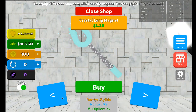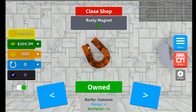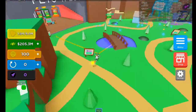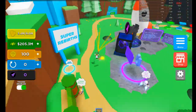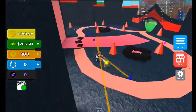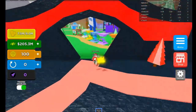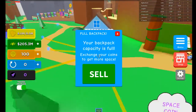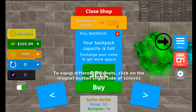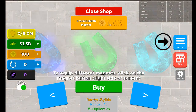We can nearly get the most expensive magnet. The most expensive one is 1.9 billion and we're already at the third most expensive - literally less than 10 minutes of gameplay and we're nearly maxed on the first world. You gotta rebirth, go through a portal, there are a bunch of different worlds. Each time you rebirth you get rebirth tokens. I'm at 1.5 billion already.